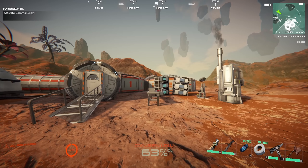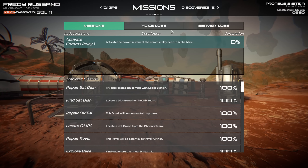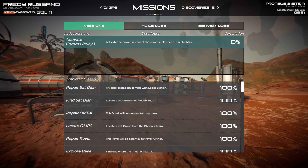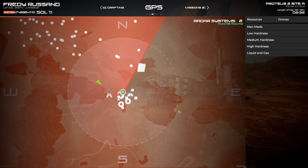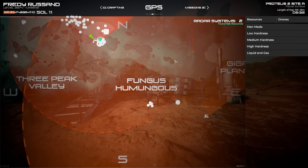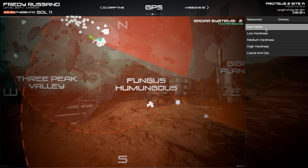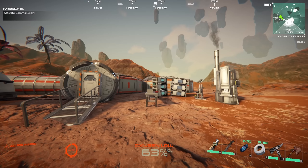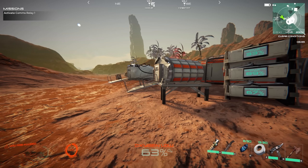The next mission is to activate the comms relay. As I've seen in the previous episode, the mission says I've got to go deep in the alpha mine — and that mine is the one right next to the satellite dish. Let me see if I can spot it again — there's the alpha mine.